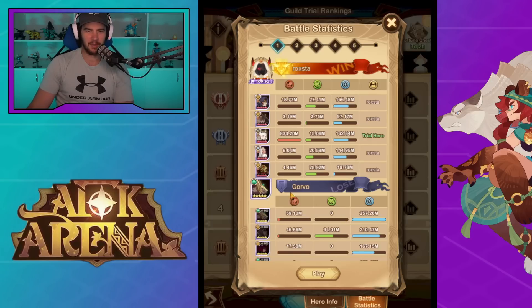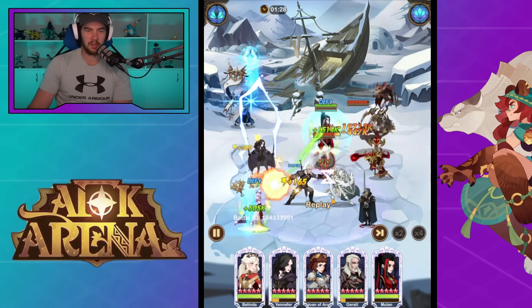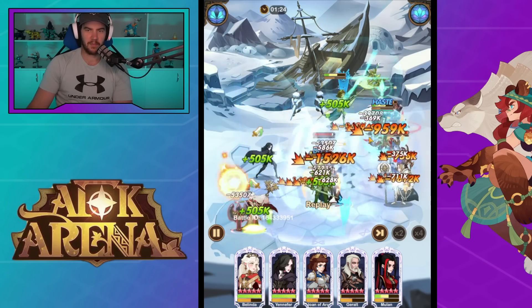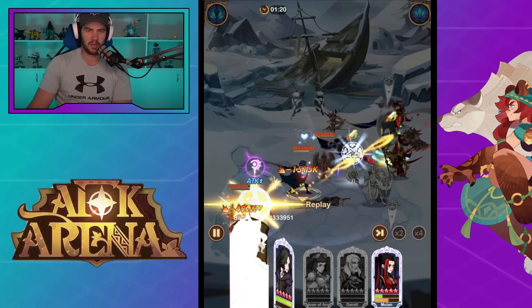This one here - once again using the dimensional support, bringing the CC, the sustain, the survivability, and then basically having Belinda there to just gradually wear down the enemy team. You can see the fire at the top there dealing some decent damage - it's not crazy, but after she uses this ult, she gets the blessing.